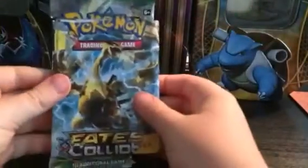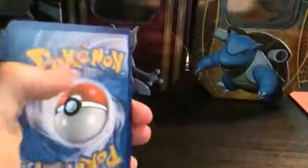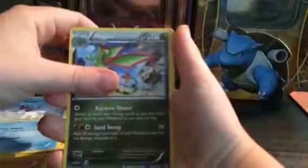On to the next pack. We have a Fates Collide pack — I have no idea who that Pokémon is, but here's the code. We've got a Slakoth, a Reverse Slakoth, a Monferno, a Plus Power, a Denny, a Pancham, a Pikachu, a Cubchoo, a Flygon, and another Cubchoo.